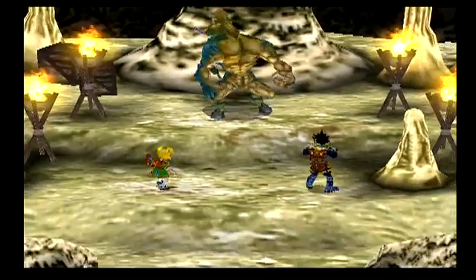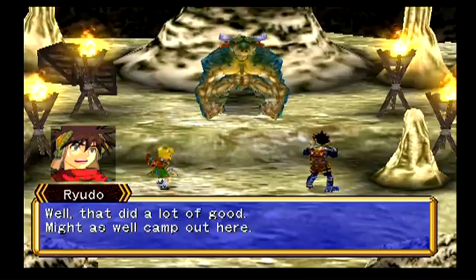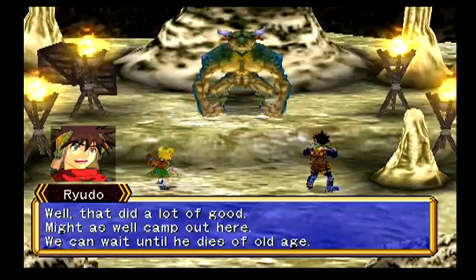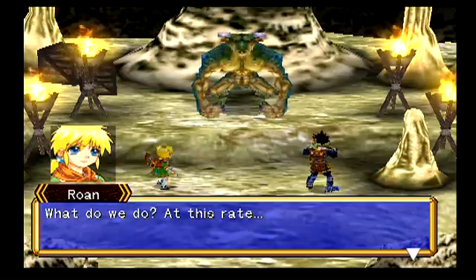We acquired a skill book. Use equip power-up on the field window. We can upgrade these just like we can mana eggs. Well, that did a lot of good. Might as well camp out here - we can wait until he dies of old age.